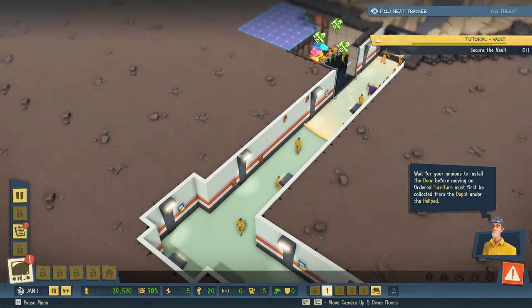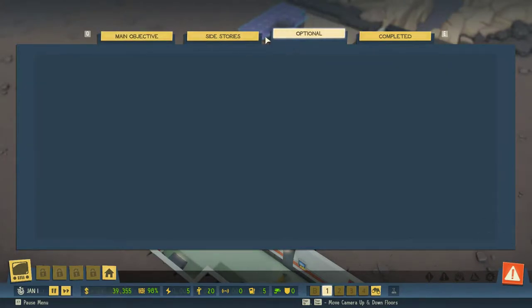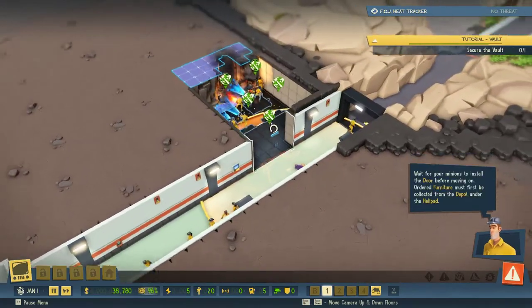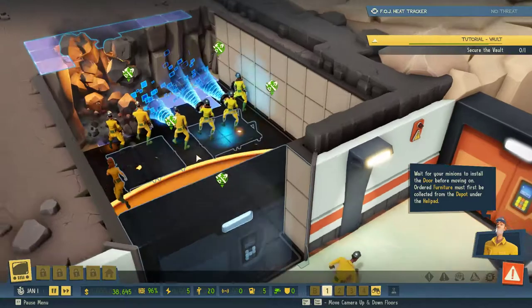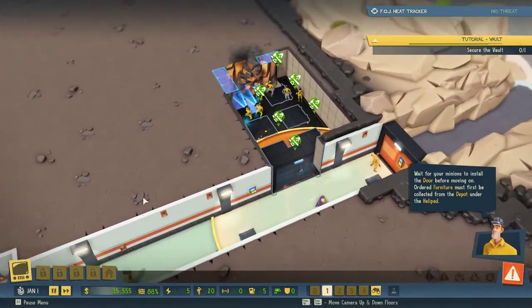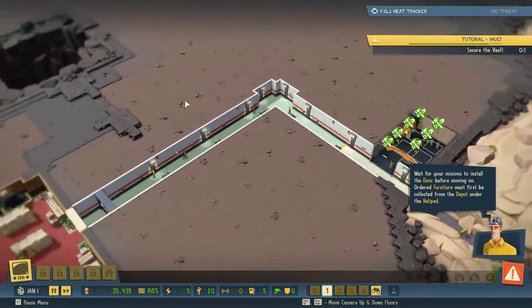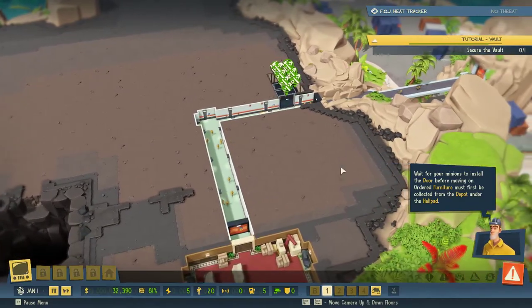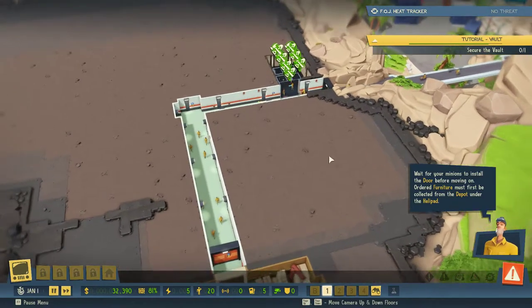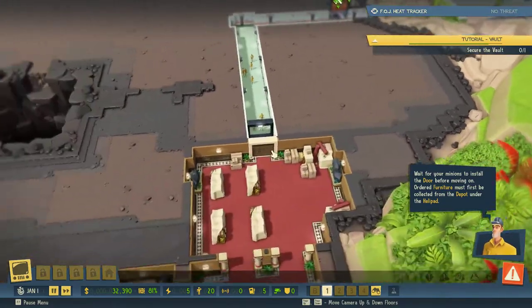We're not quite yet ready at the moment, so we've just got to build all this stuff up as much as we can. We've got some objectives — we've just got to fill the vault. We'll have optional objectives in a bit. We can only build in the lighter coloured area of the map, so we are somewhat limited in the size we can do eventually.